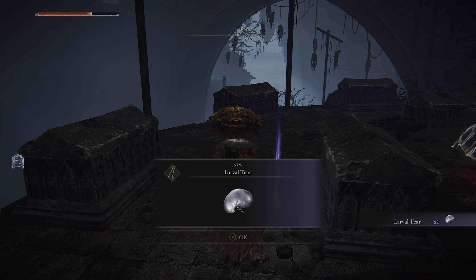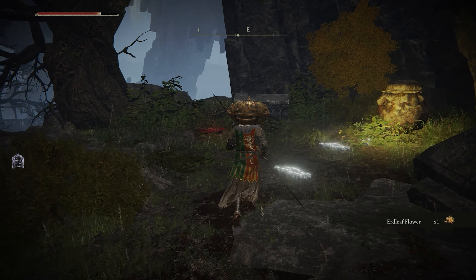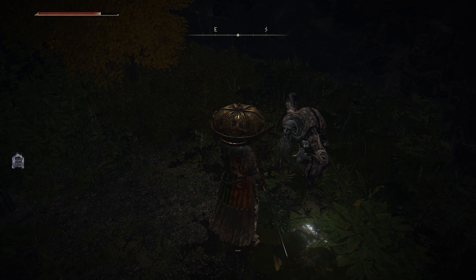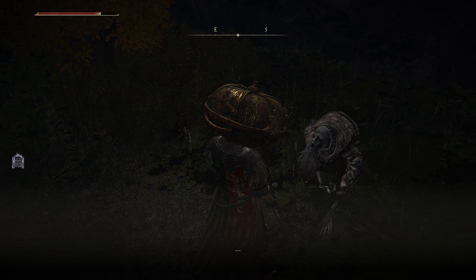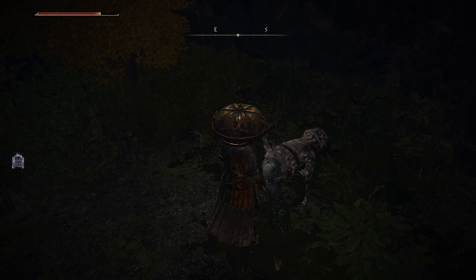Around this area you'll find a larval tear within the village. Then from this site of grace, head up the hill — you'll fight this interesting character — and then at the top of the hill you'll find a suspicious glowing jar. Roll into it to reveal Albus, an Albinauric who seems to still be sane enough to talk, and also spends copious amounts of time coughing in your face. Thank god I'm wearing a pumpkin mask. He'll give you one half of the Secret Haligtree Medallion, and tell you that Latenna knows where the other half is, before coughing himself to death.